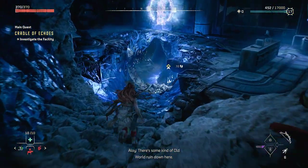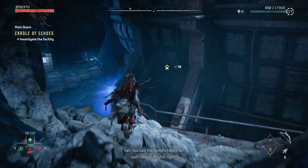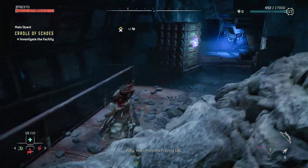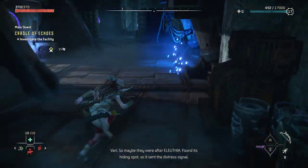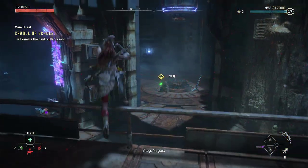There's some kind of old-world ruin down here. You said the Zeniths have their own backup of Gaia, right? Yeah, from the Proving Lab. So maybe they were after Aluthia — found its hiding spot, so it sent the distress signal.